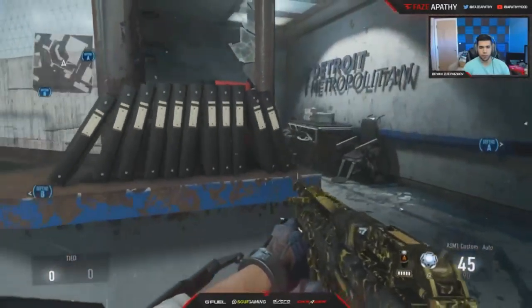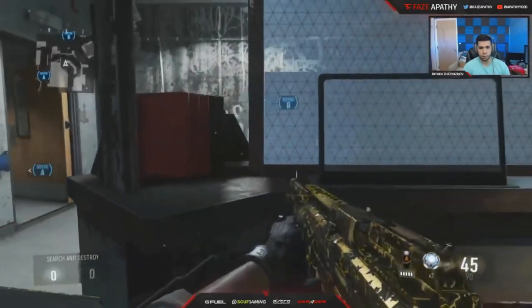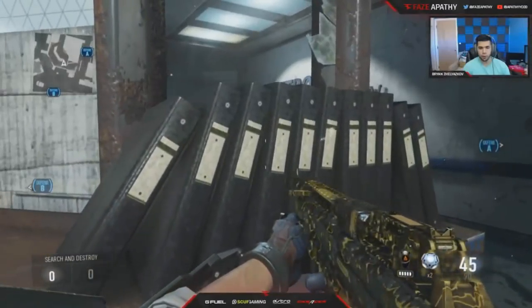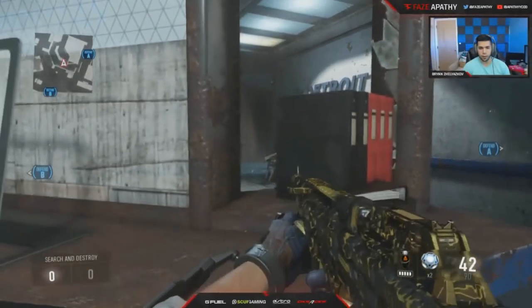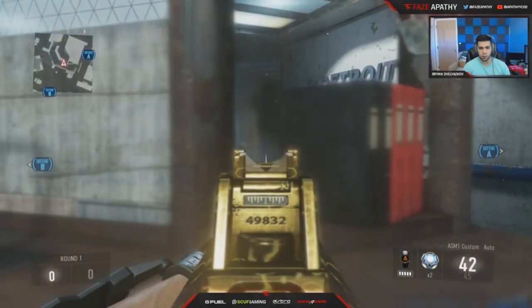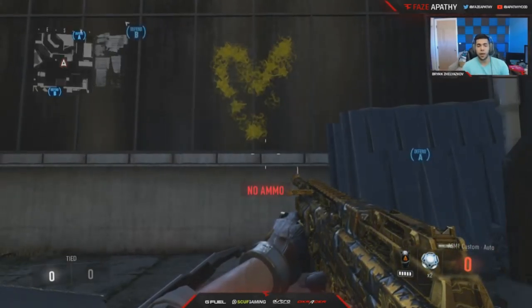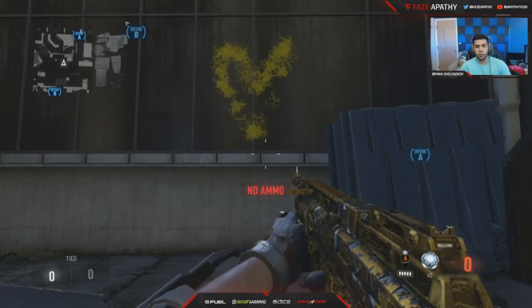If you melee the books, they slide down — the only books that stay are the red books, but the ones in front fall. And you can watch this cross and look ahead — you're in a perfect head-glitch with perfect sight. It's actually a really sick spot to use.